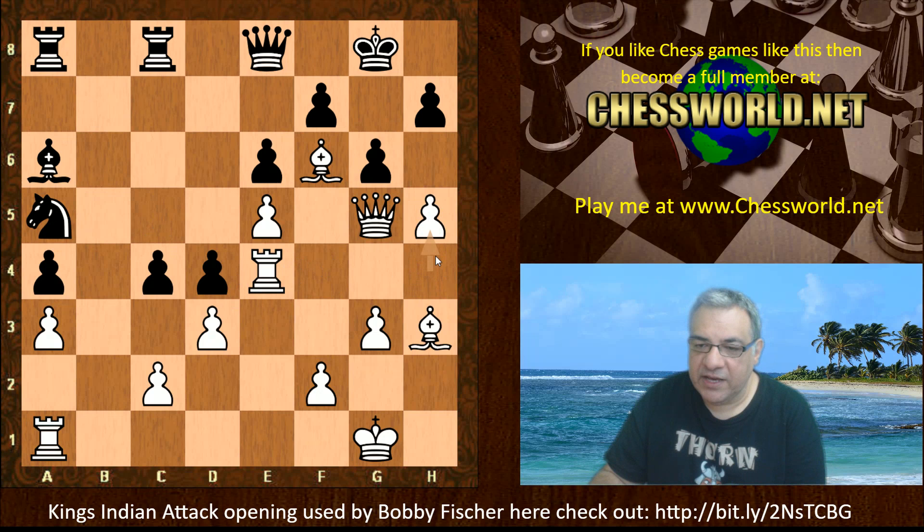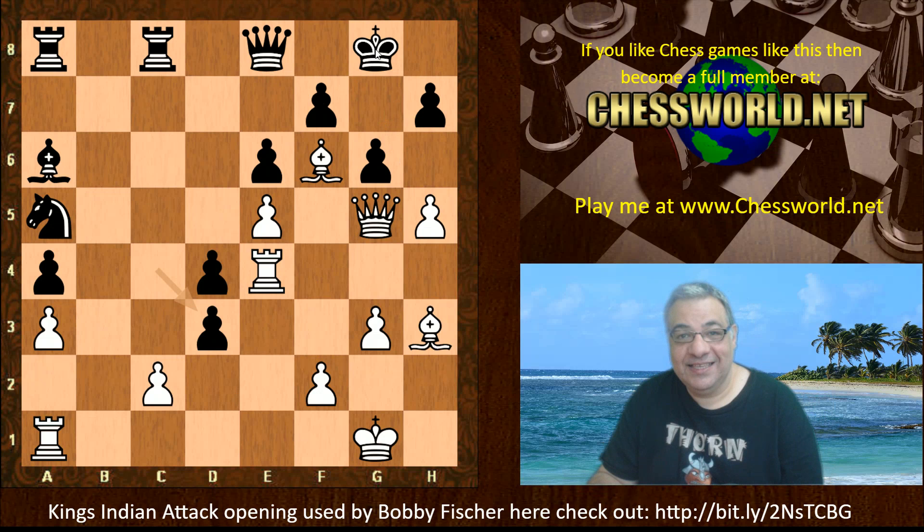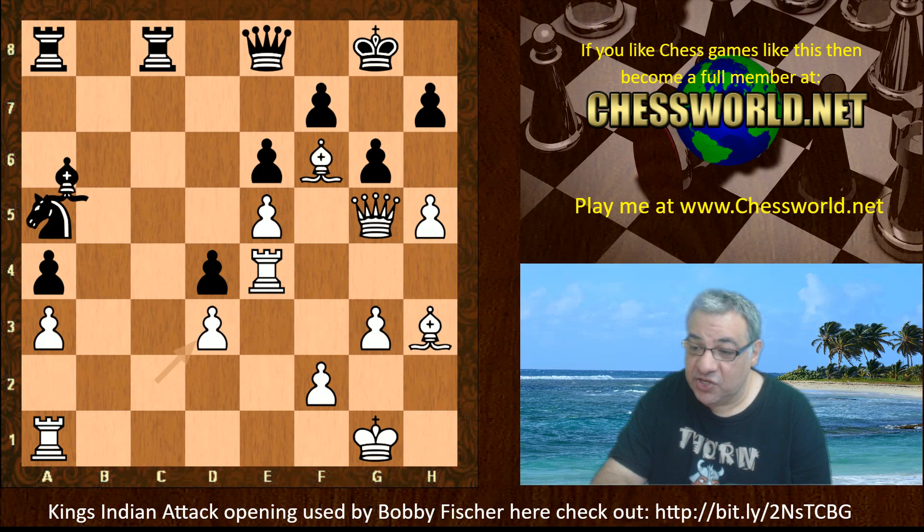g6, Queen g5, Knight takes e4, and now the rook plays to e4 with some versatility - it might switch on the fourth rank. c4, h5, and the rook goes behind the pawn, blasting open some extra lines. This is getting extremely uncomfortable for black. Statistically, when going for the king versus the opponent going for your queenside, the King's Indian Attack has been favoring white - because the king is at the end of the line for being checkmated.